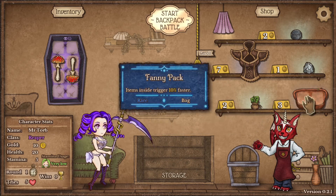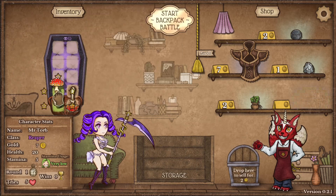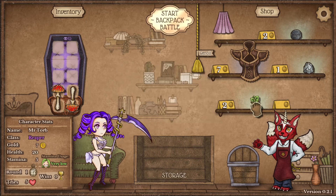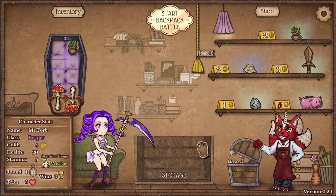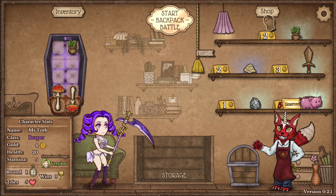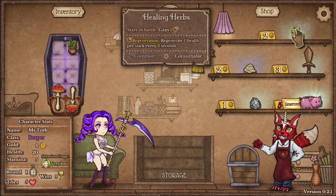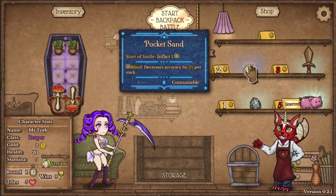Healing herbs gives regeneration, which I think probably makes sense with this build. Oh there's a piggy bank. Maybe I should have not bought the herbs yet, but I could get another herb. Maybe pocket sand.